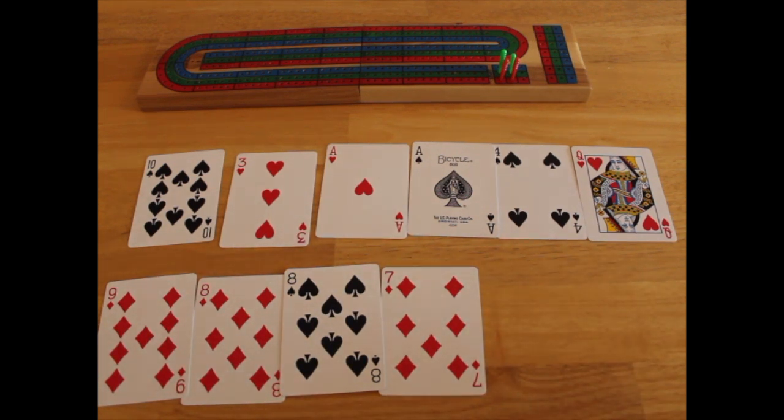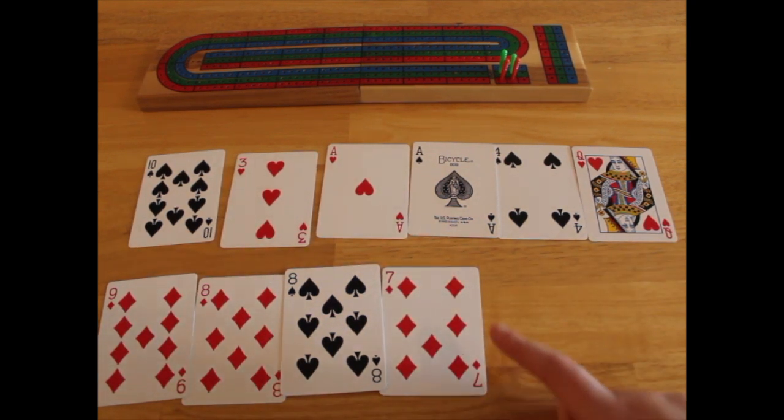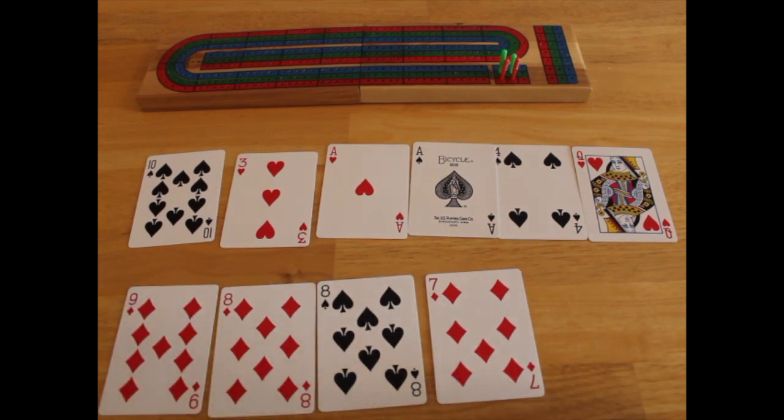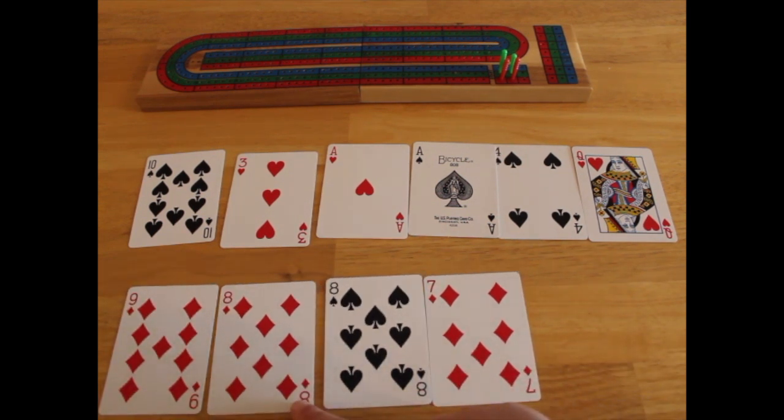If that was your opponent's crib, you would also be giving them two points. But keeping these cards gives you more points in the end, and therefore the return outweighs the risk. If you had kept other cards instead — avoiding giving them two points — you would have way less points in your hand and it wouldn't make any sense.